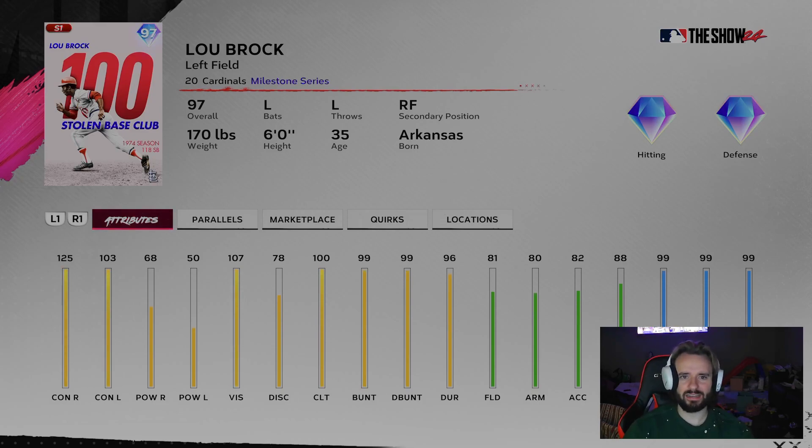Lou Brock — there was a Lou Brock card in the marketplace last night and I was like, where the heck do you get this guy? That's kind of foreshadowing that they released another collection. This Lou Brock looks amazing. Obviously he's not a power hitter — 68 power against righties and 50 against lefties — but every other hitting stat is 100, plus 99 across the board speed-wise and great fielding. I am definitely looking forward to getting this Lou Brock.